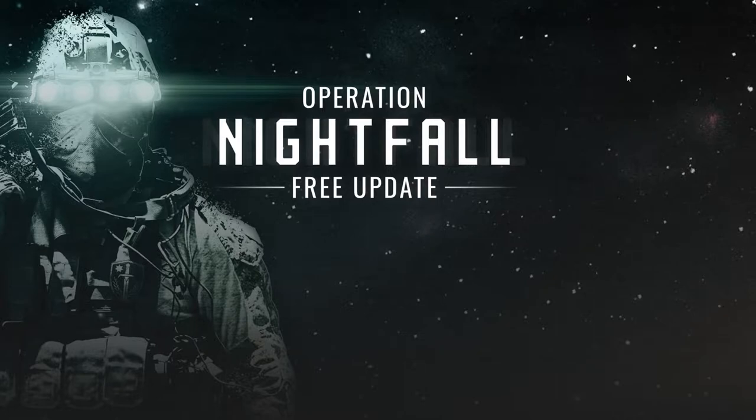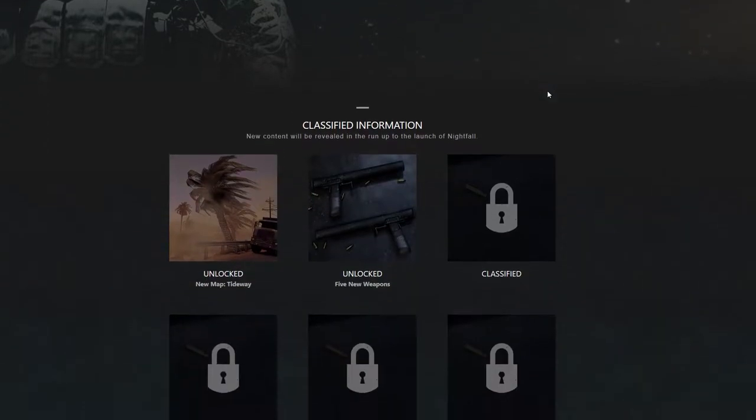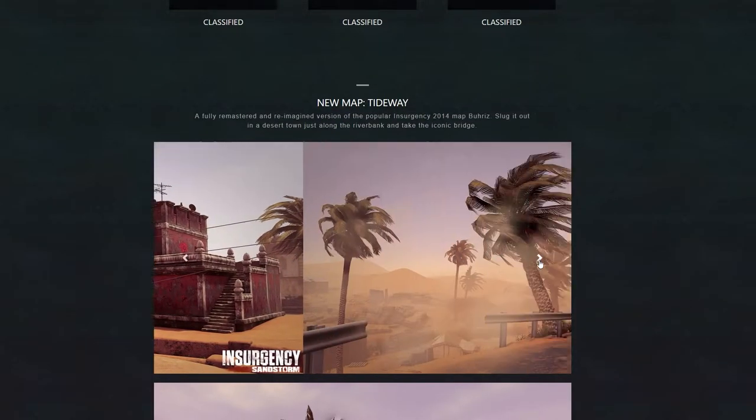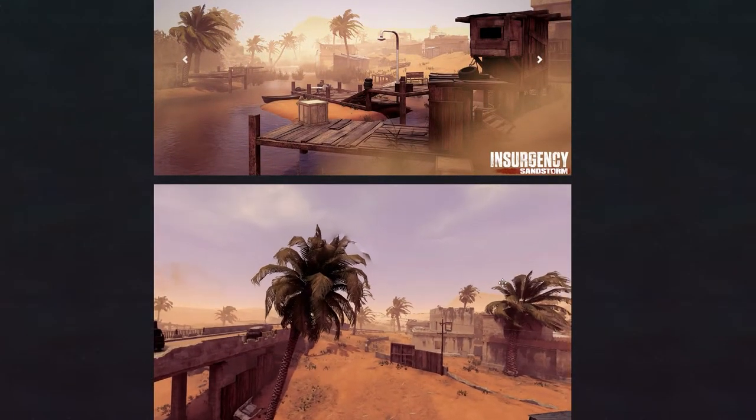Never heard of Insurgency Sandstorm? It is a team-based tactical first-person shooter based on lethal close quarters combat and objective-oriented multiplayer gameplay for PC and soon consoles. If we head to the Insurgency Sandstorm website, we can see New World Interactive, the developers of the game, have showcased a sneak peek of what's to come and will slowly roll out more details on Operation Nightfall before release. The first thing we look at is a remastered map that was first released on Insurgency Source back in 2014, which I have to say is looking amazing. You're also able to use this 360-degree view of the map.